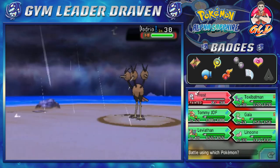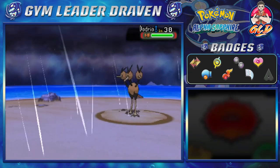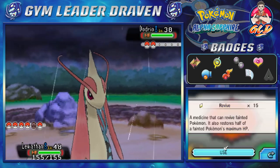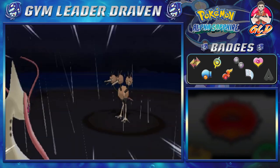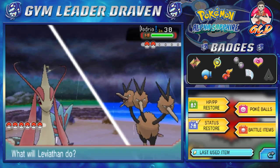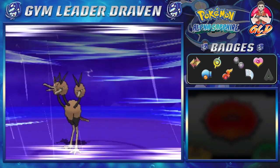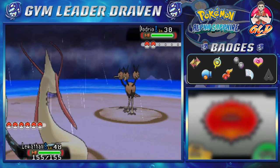Wow, first two hits and then we faint. Okay, so that's what happens when you get a new Pokémon — a Dodrio ends up ruining it for you. Let's go ahead and revive this Pokémon so it can get some experience points. A Revive will work. Here comes an acrobatics technique and its evasiveness has gone up, doing exactly what we should have done.